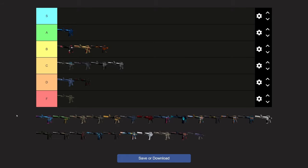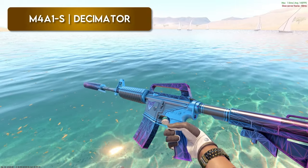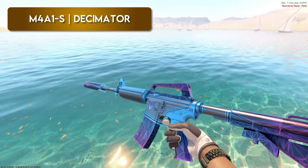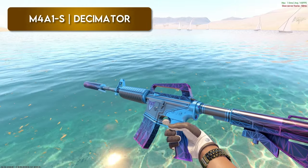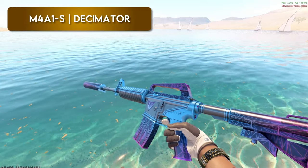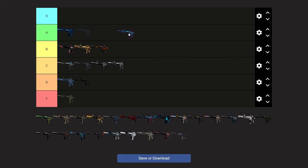Next up, Decimator — I really like this thing. If you've seen any of these tier list videos, I'm a pretty big fan of bright pastel colors like pinks, blues, and purples, and it has a pretty cool design on it. I think this would probably go top of B or bottom of A for me. Yeah, I was going to say bottom of A — the colors pop in CS2, looks super clean. The price isn't terrible either. Let's put it in A.